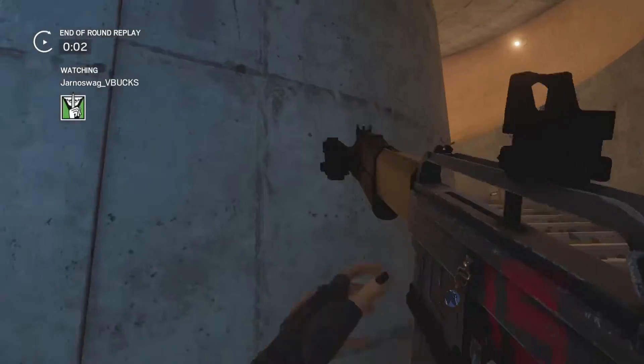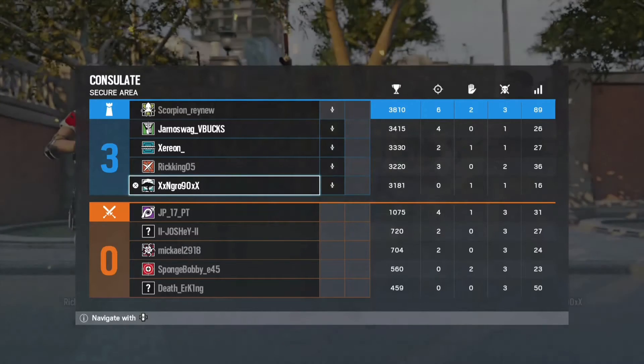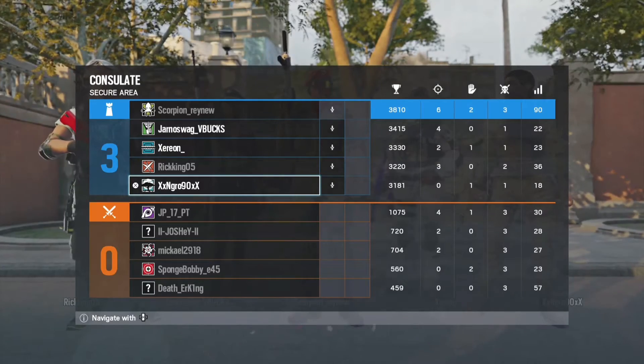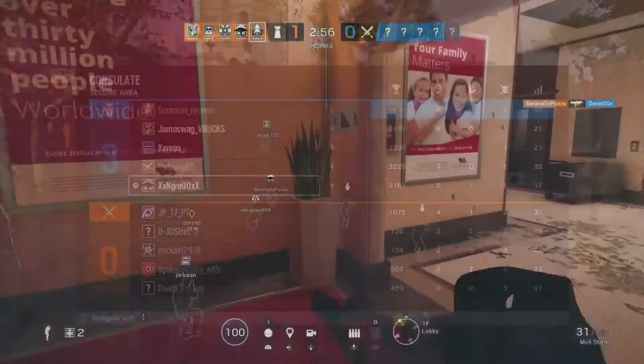You guys saw that our Alibi showed where the person was — sorry for the microphone cut out for a second. It even gives you three points. Whenever a person gets scanned and you or a teammate kills them, you get 25 points.